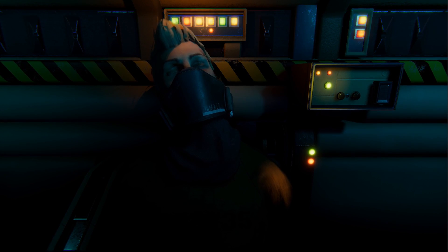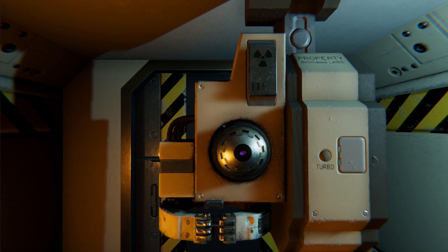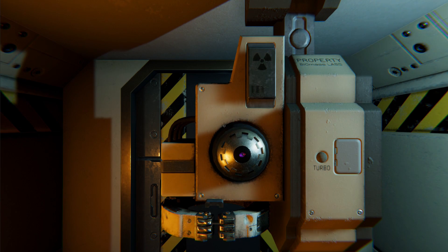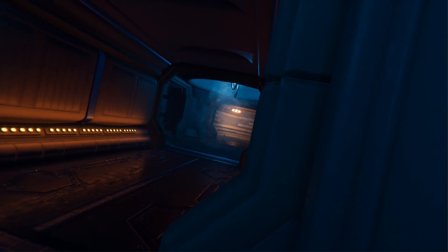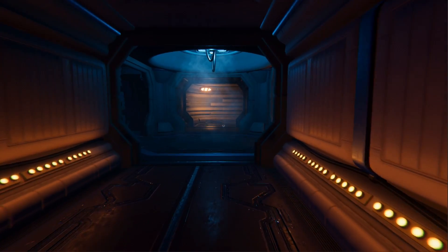Your role in the experiment is very simple. One, find the items needed to progress through the complex and press the completion button in the end chamber. Two, collect and process four different blood samples during the test.